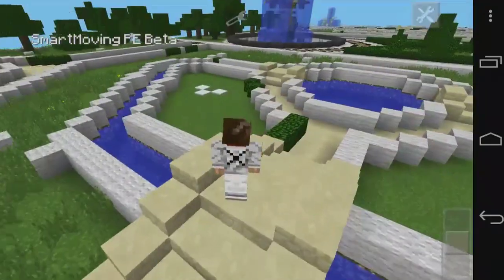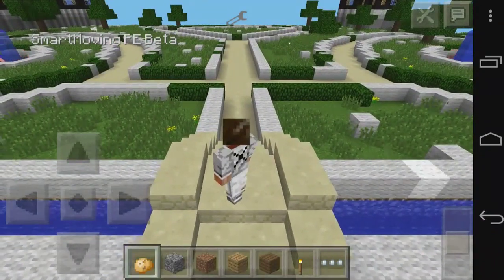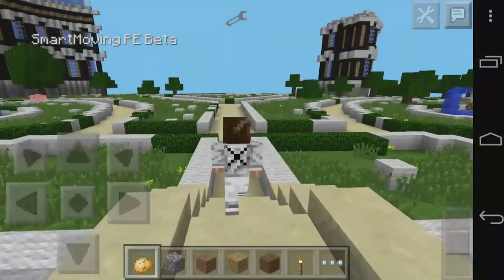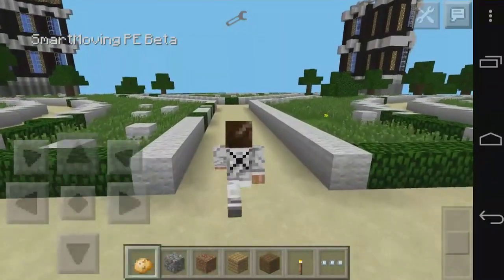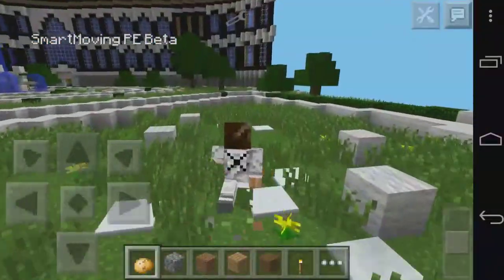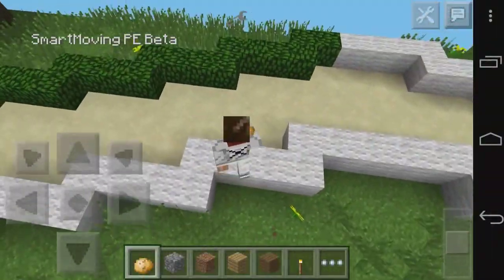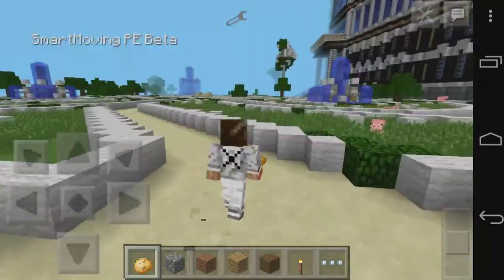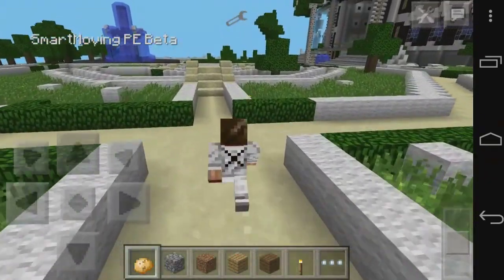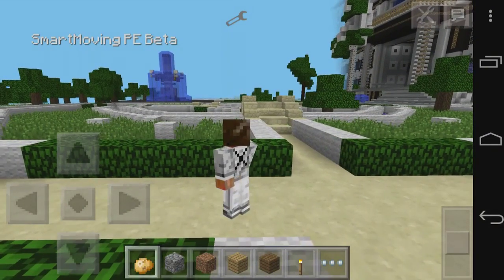I'm going to be showing you a few of the features. To run with this mod, all you need to do is tap the D-pad twice. As you can see, it leaves particles and it also destroys part of the floor — the snow is removed as soon as I walk on it, and that is part of this mod. Running is something we want and need, so that is a really cool feature.